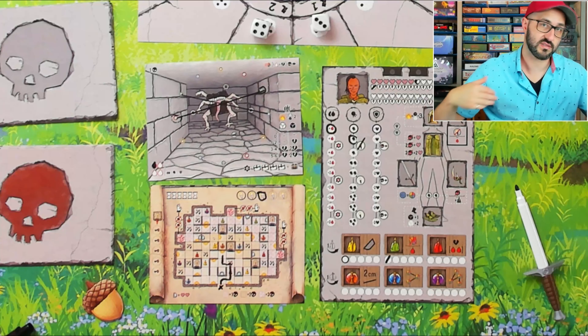You win by completing the objective of your chosen scenario, and there are two different scenarios in the prototype. The first requires you to visit the three shrines marked with stars and trade in the appropriate stat to destroy each shrine - the first player to destroy all three wins. The second scenario has a different dungeon card where you must reach the boss's chamber marked with a star, defeat your current monster, then draw and defeat a boss monster to win.